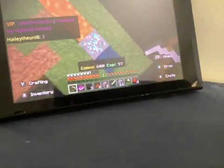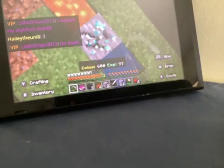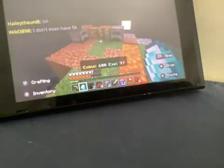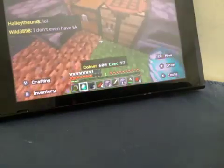Diamonds! Yes! We found diamonds, guys! Let's go! Okay, let's mine up these diamonds and get some. Get into the water — did I get the diamonds? Yes, we have a diamond, guys! Let's go. I'll even throw it in there — look, we have a diamond. Okay, let's put it into the chest.